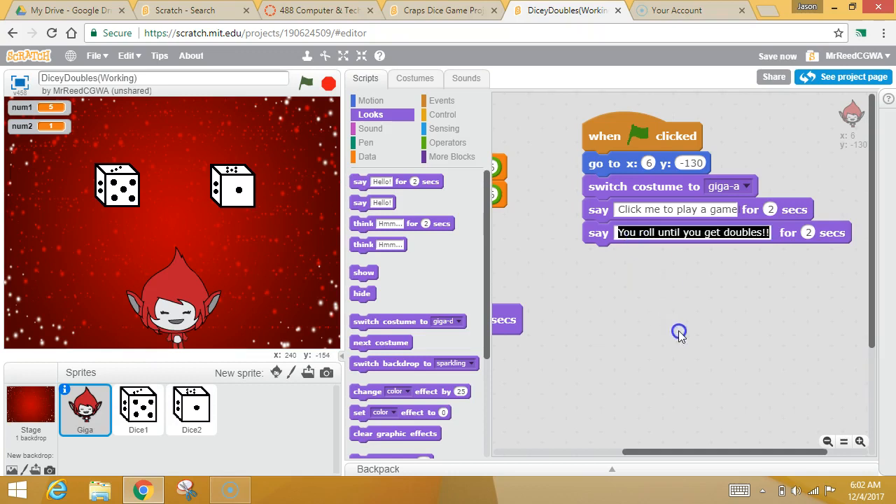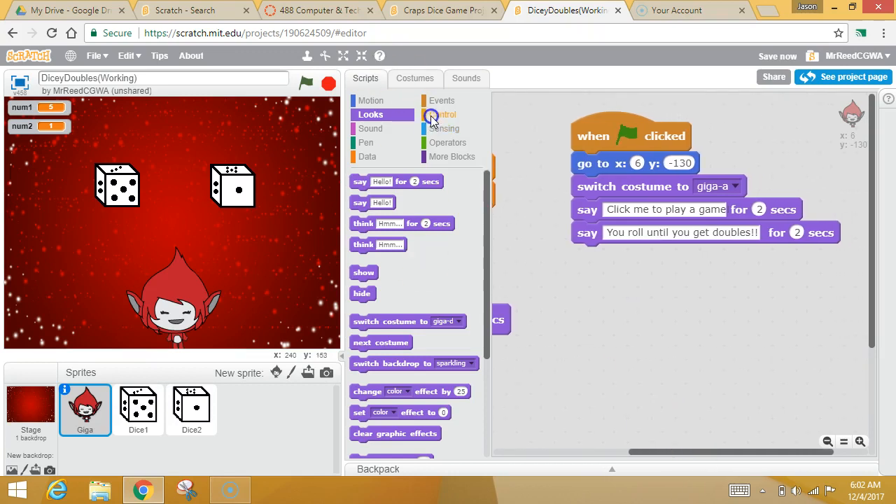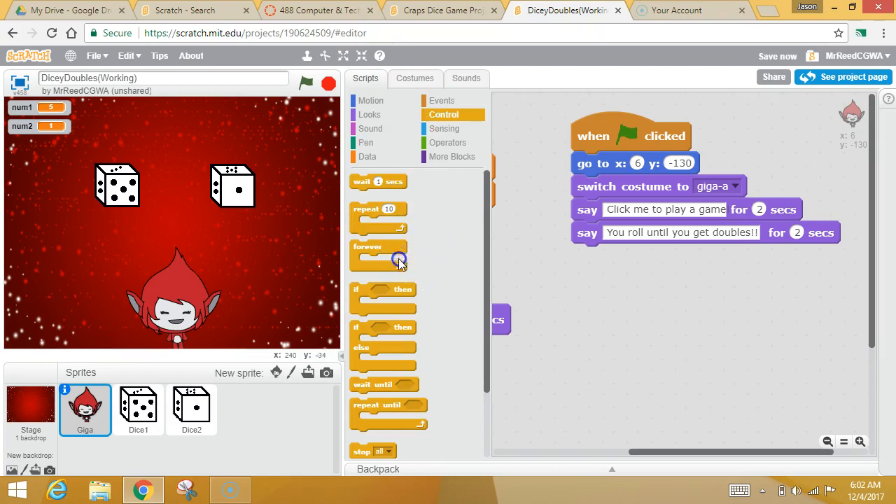Basically, what we want is that when you click him, the dice will roll over and over and over and over, and then eventually they will stop and the game is over. Your best friend will be — if you want to do something over and over again — you're looking at these loops. But I don't want to play forever. If you say roll until you get doubles, I can't use a fixed loop because I don't know if you're going to do it in 10 times or 12 or 13 times. You want to keep repeating the dice rolls until something happens.